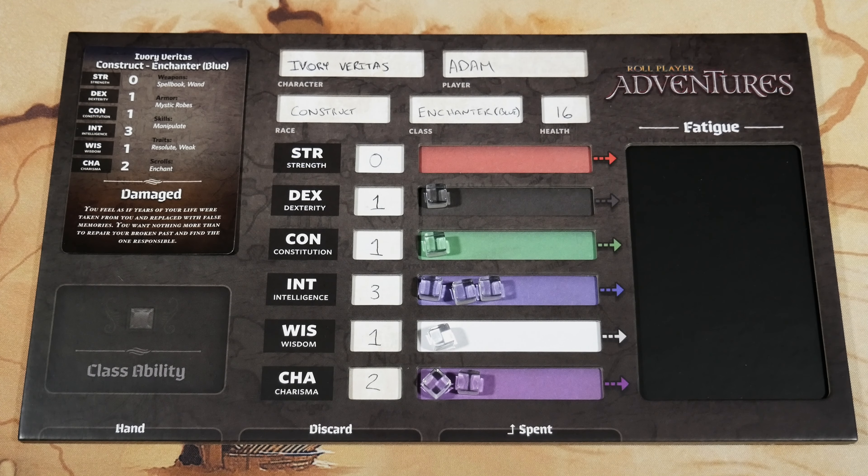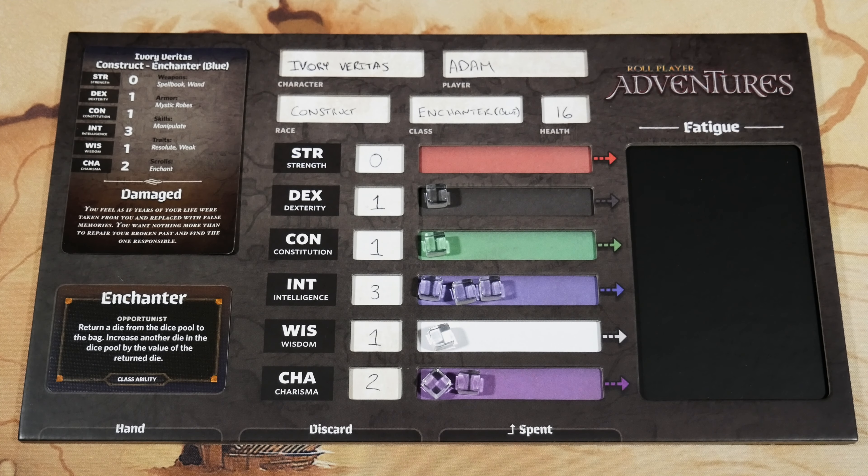Step number nine is all around finding your class card. Each player finds the class card matching their character's class and places it face up in the class ability space on their character board. My class ability — Enchanter — says I'm an Opportunist: return a die from the die pool to the bag and increase another die in the dice pool by the value of the returned die. Just below it at the bottom of the portrait's back side it says 'Damaged' for my character, which reads: 'You feel as if years of your life were taken from you and replaced with false memories. You want nothing more than to repair your broken past and find the one responsible.'